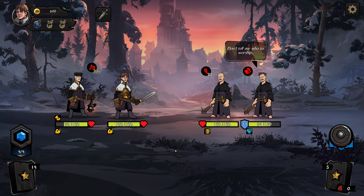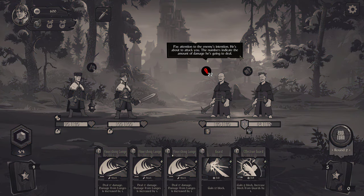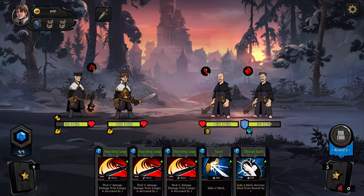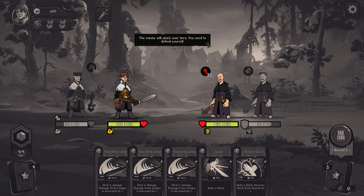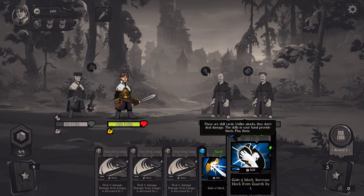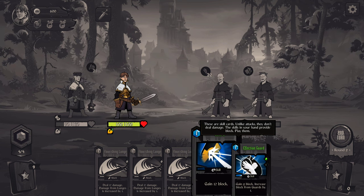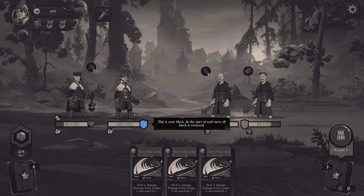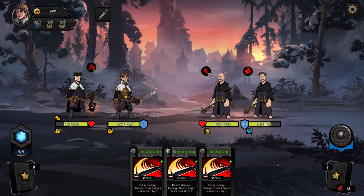Pay attention to the enemy's intention — he's about to attack you. The number indicates the amount of damage he's going to deal. Hover the cursor over the enemy to find out the target of their next attack. It highlights underneath your character. Enemy will attack your hero — you need to defend yourself. Gain 12 block. These are both block cards, so I can use this one and this one — that'll give me 21, so we'll take one hit of damage. End turn.